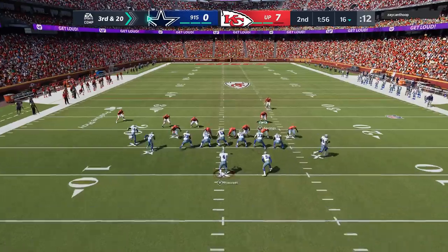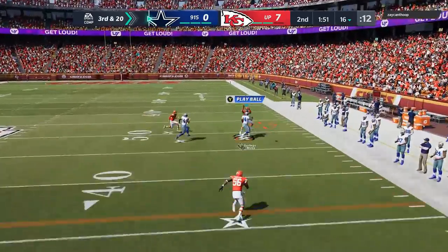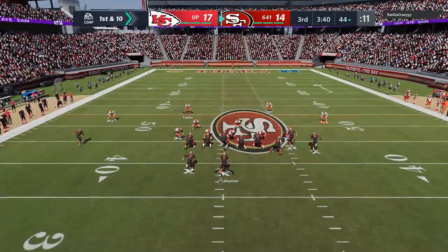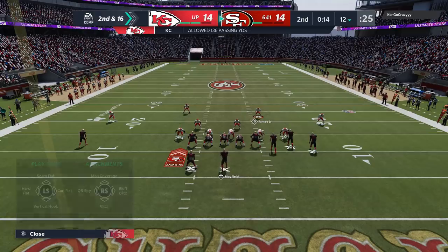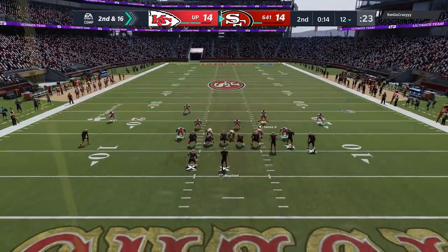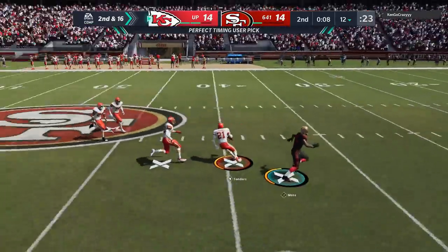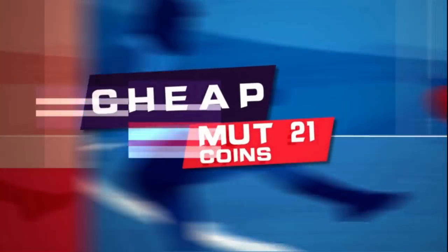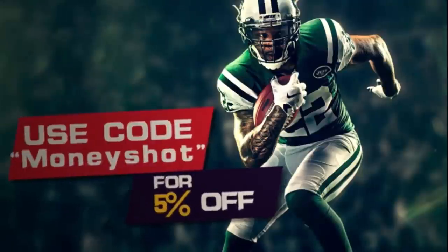Let's get started. Need fast, cheap, reliable MUT coins? Go to MMOXP.com for the cheapest coins on the market, and use discount code MONEYSHOT for an additional 5% off your next order. Link in the description below.